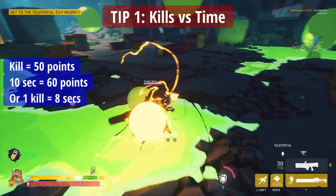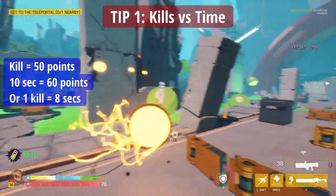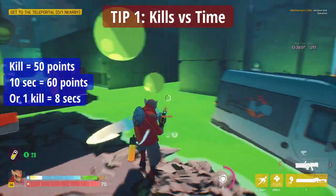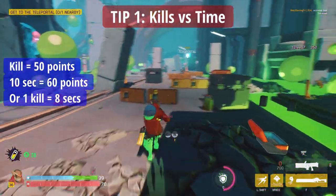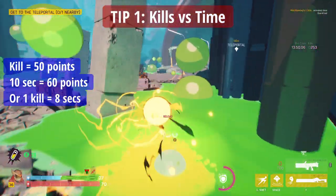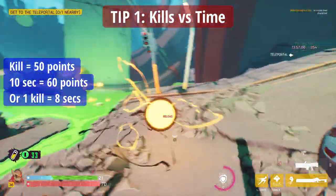The idea here is if it takes you more than about 8-10 seconds to get a kill, it's probably not worth it. So practically, looking at this example, I'm killing these invaders but sometimes they take too long. In this case I decide it's worth killing them, but I see the heartburn on the left side and that's going to take me more than 8 seconds to kill. So I ignore the heartburn and decide to just finish the run and get the extra points for going through quicker.